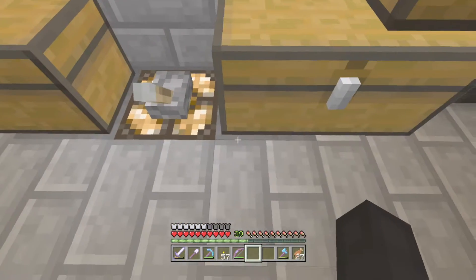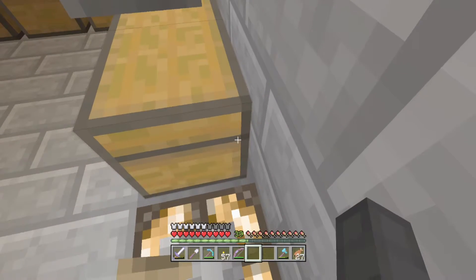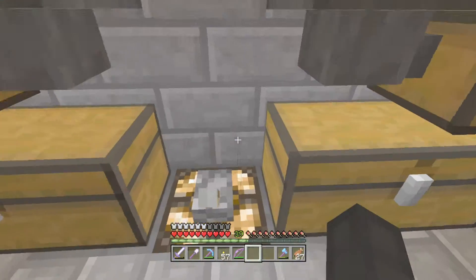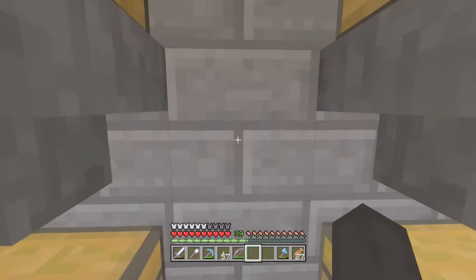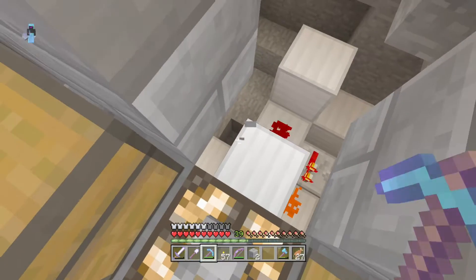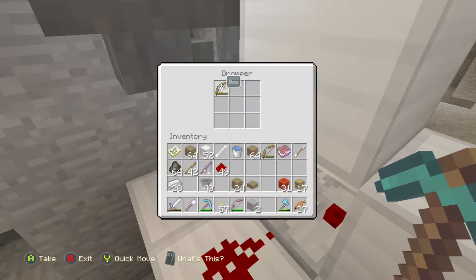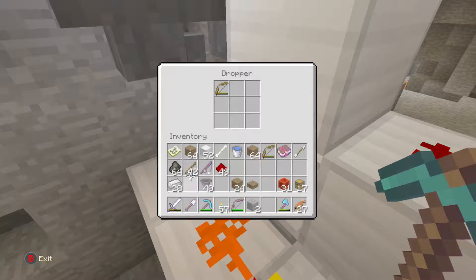If we want to get rid of the items, we can unlock this hopper and you can see items are starting to fall down. If you listen carefully enough while it's dispensing, there's a dispenser going on and off right back behind there. It's just dispensing the items into lava. It's just cycling through the items — apparently it's backed up still having to do stuff.